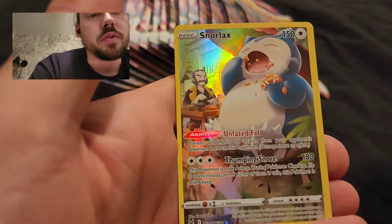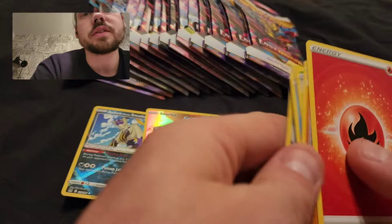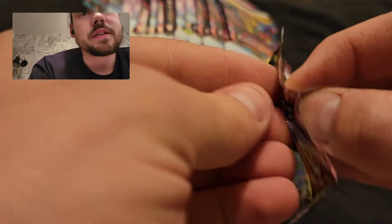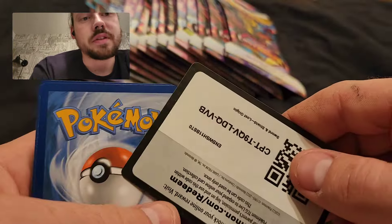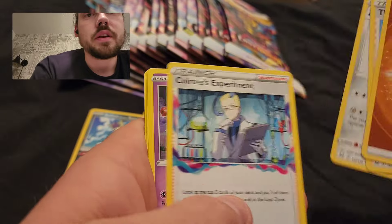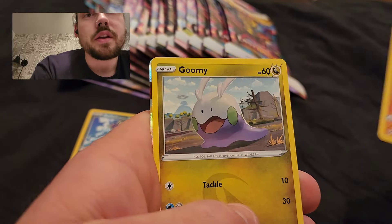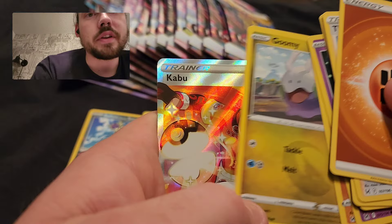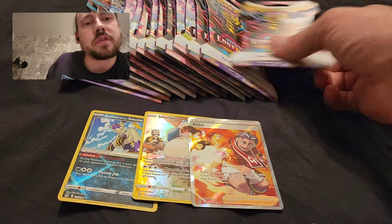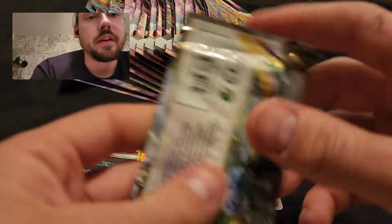There's the Snorlax trainer gallery, Buffalant — that Snorlax is nice. Like I said, not usually a sleeve booster guy, but I do see something in this pack. I saw something shiny — it is going to be a trainer gallery Kabu full art, and then Parasect.